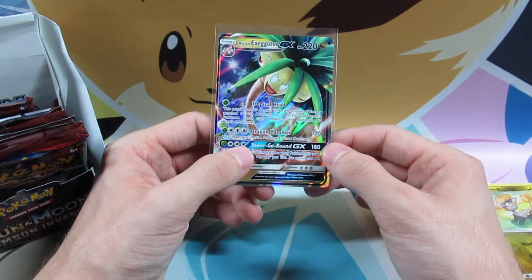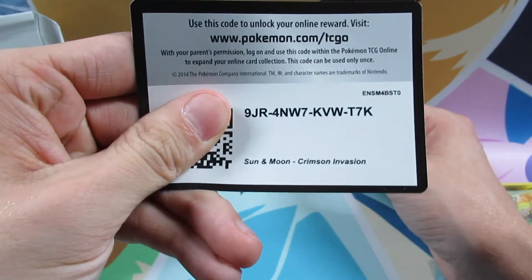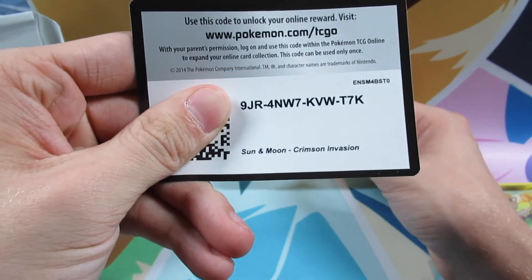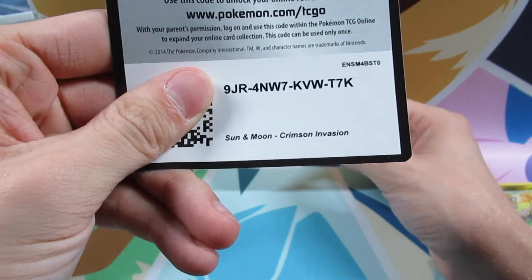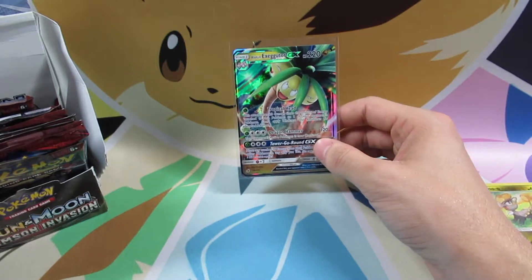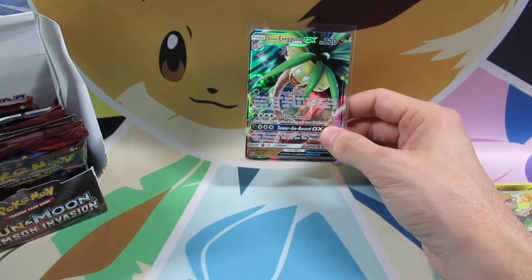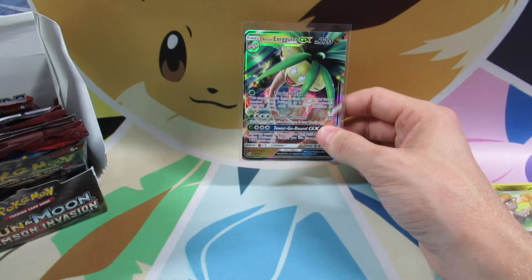We did get an Alolan Exeggutor GX, which means we do give away this code card right there. So grab it, redeem it, link to me on Twitter what you got, take a screenshot and send it to me at Sean's underscore Pokemon. It's in the comment section of this video and every other video.